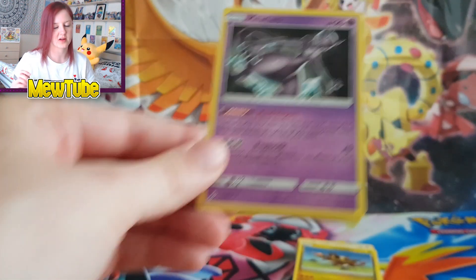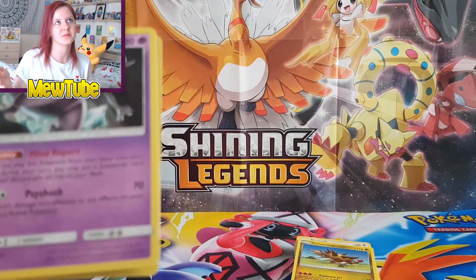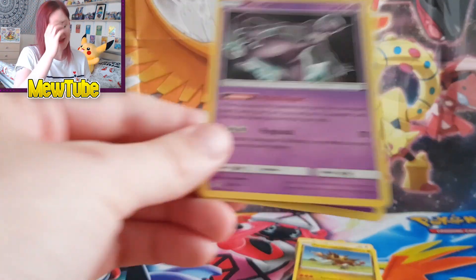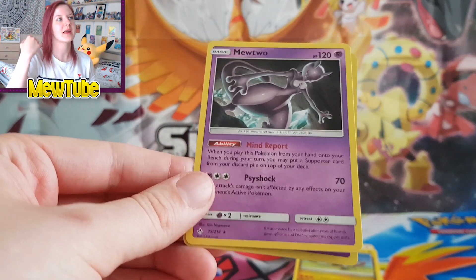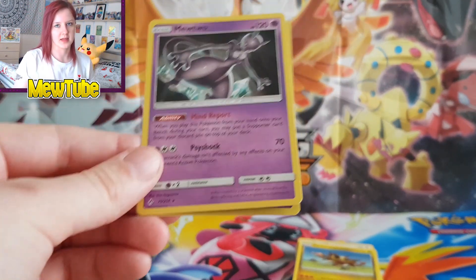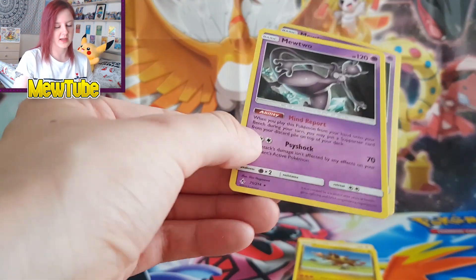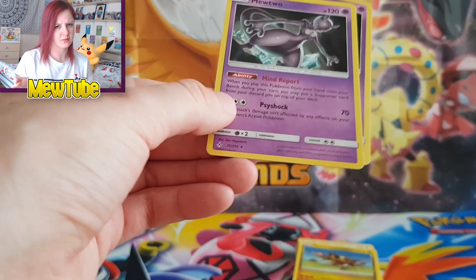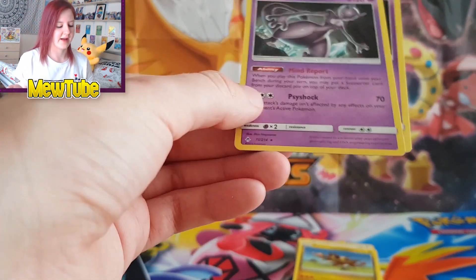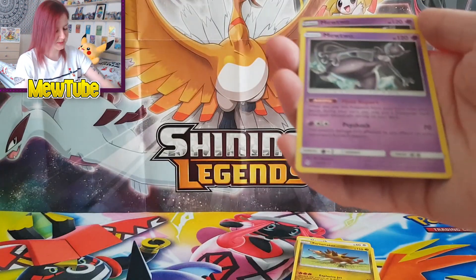First of all, we have two Mewtwos — the Shattered Holo foil and then the regular. This is a bit annoying for collectors compared to theme decks before, because normally when the main card in a theme deck is a Holo in the regular set, you get a regular Holo, the Shattered Holo version, and also a non-Holo. But for some reason Mewtwo is non-Holo in the regular set anyway, so that's one less card than you'd usually get.